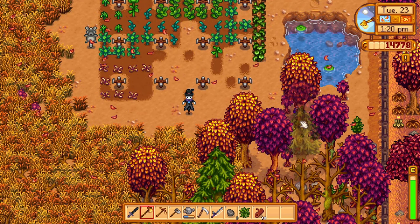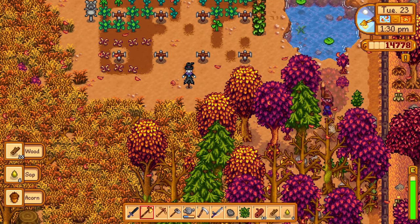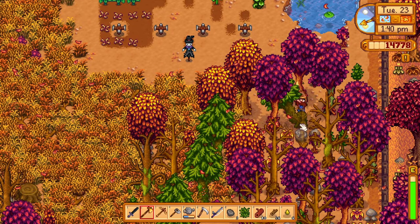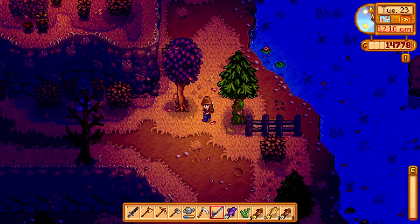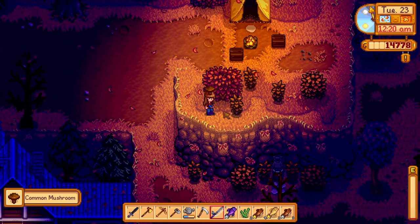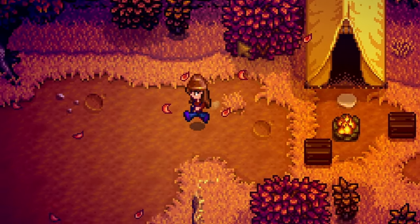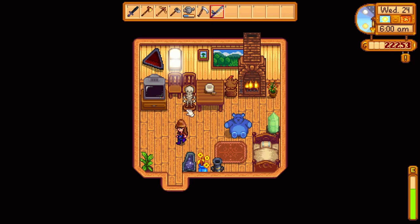I'm going to spend some time chopping stuff down on my farm, getting rocks, all that stuff, and then if I have any energy left I'll go fish to try and ensure we have enough to upgrade the coop tomorrow. I fished as long as I could, I'm out of energy and it's getting late. We're hoping this pushes us over 20,000 — we also had a bunch of crops. Oh my gosh, we did it! Just with the corn — we didn't even need to fish, but hey, extra money never hurt!